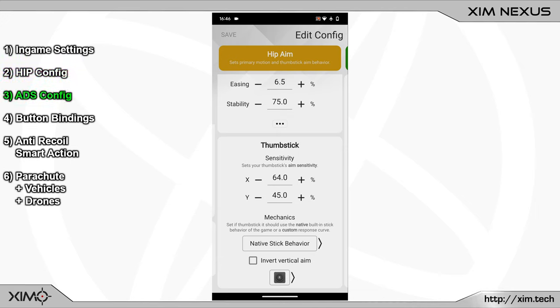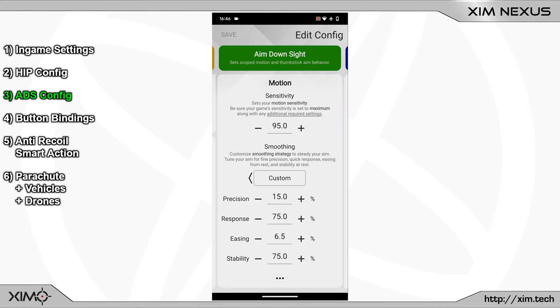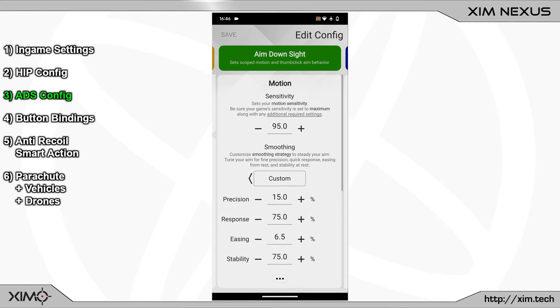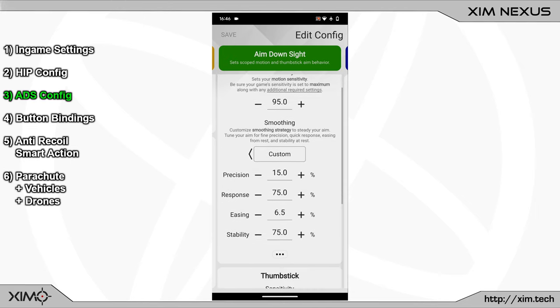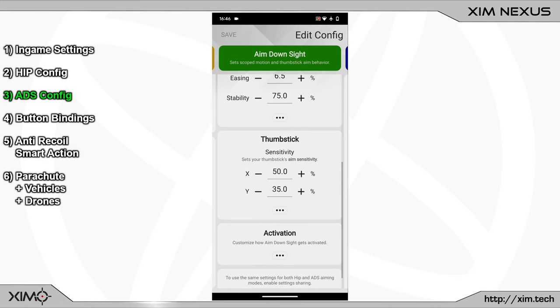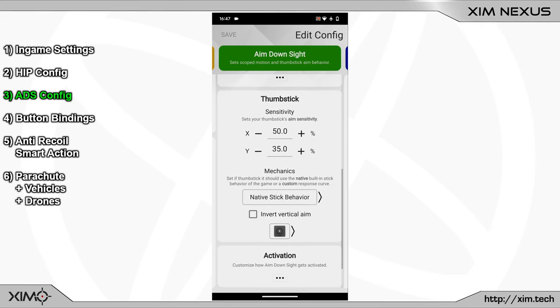Next it's time to adjust the aim down sight settings, so swipe one more time to the right to enter the ADS menu. I have already deactivated the shared aim settings at the very bottom, which allows us to use independent settings from the hip configuration. My preferred motion sensitivity in ADS mode is 95. For smoothing, I recommend using the same settings as before. For stick sensitivity, I prefer a slightly slower turn speed — 50 and 35 are my ideal sensitivities. I will stick with the native curve for the same reasons as in the hip configuration.